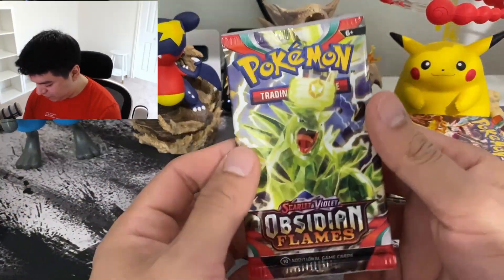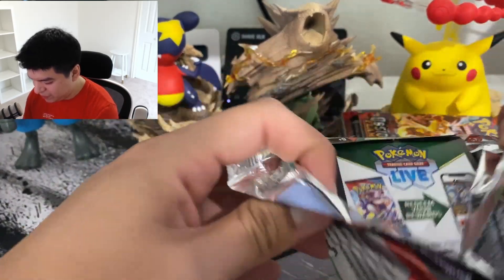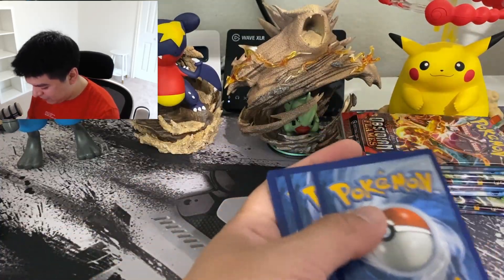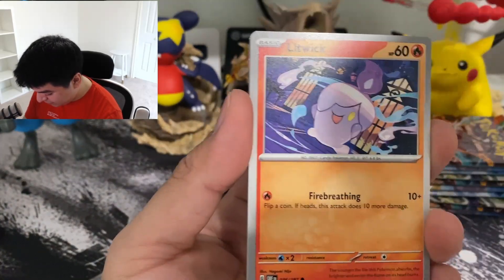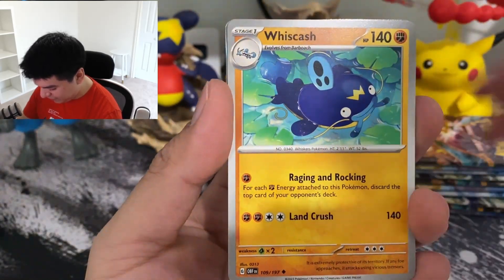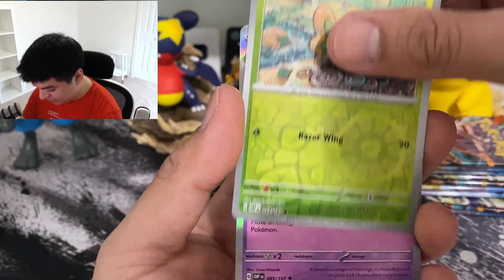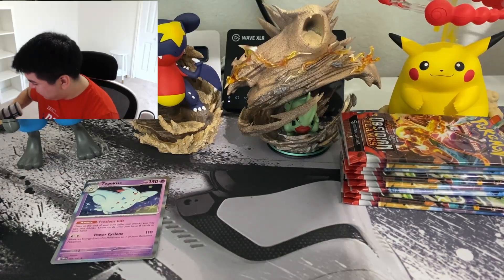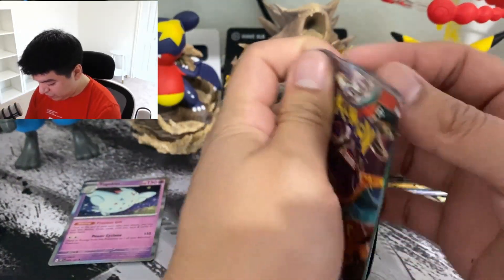Let's just get right into the packs. The first one of the ETB - there's nothing too special. I don't really have big chase cards in this set. I pulled all the big cards in the Scarlet and Violet base set so far if you've been watching my videos. Let's see if I do that again today. We have Kangaskhan, the Quaxly, Rowlet, and a Togekiss - a little derpy looking but still cool. Charizard next, let's see what we get.